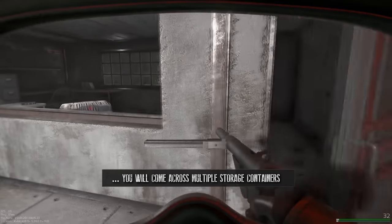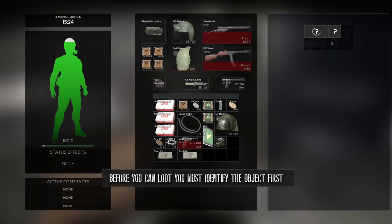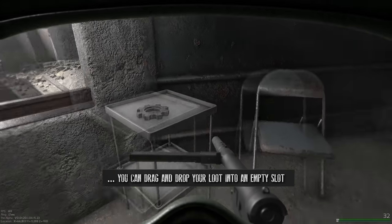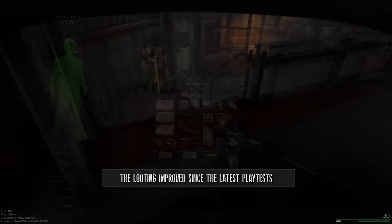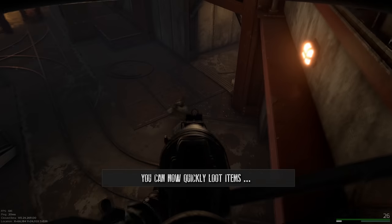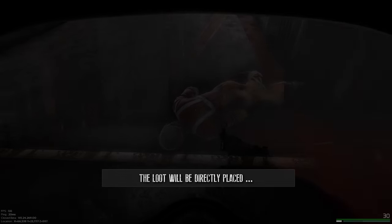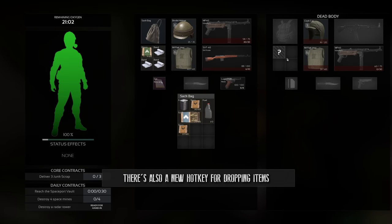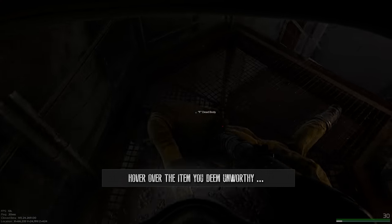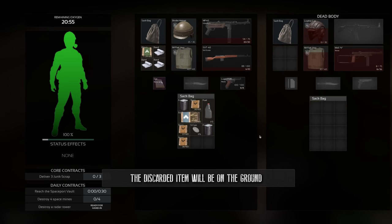During your missions, you will come across multiple storage containers: weapon cabinets, toolboxes, PCs, and many more. Before you can loot, you must identify the objects first. Once that is done, you can drag and drop your loot into an empty slot. It works the same way for looting dead NPCs and players. You can now quickly loot items by shift-clicking on them, and the loot will be directly placed in your open inventory slots. There's also a new hotkey for dropping items — hover over the item and alt-click on it to drop it on the ground.